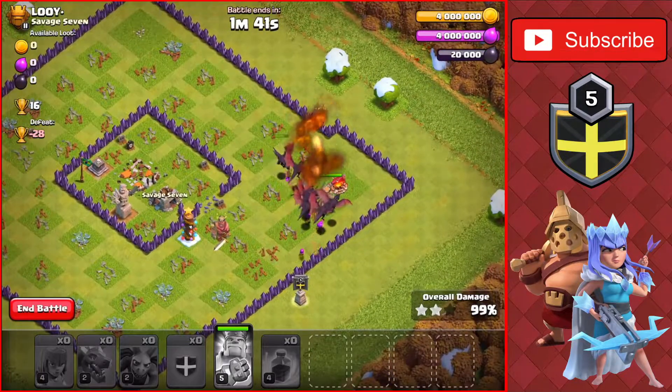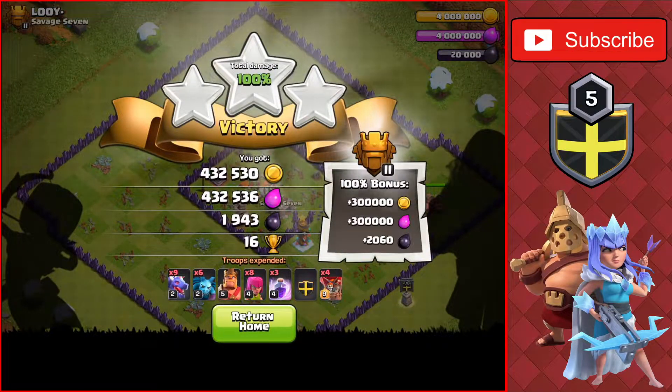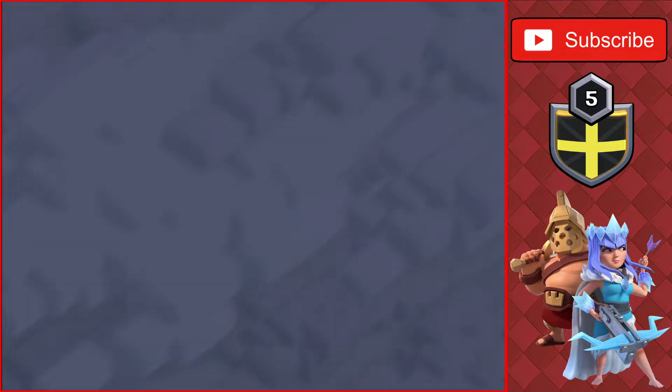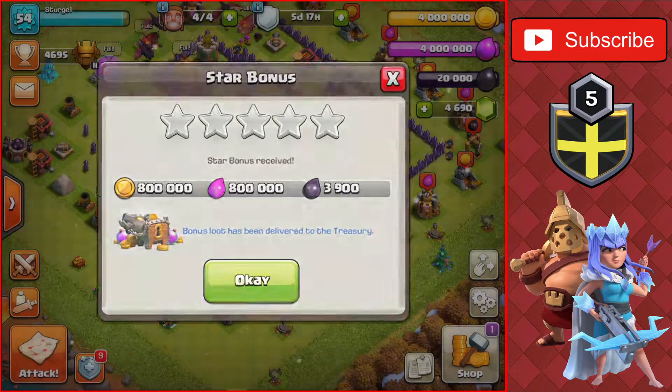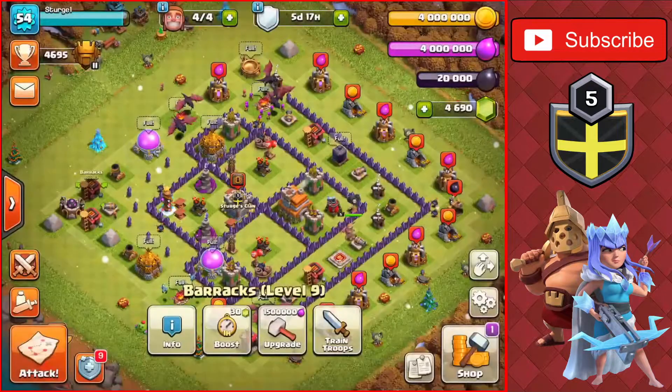Last building — three-star there for plus 16. Very good attack there. Let's see where we end up with the trophies. I think we have five trophies left — and we do, five trophies until we get to Titan 1. Let's find that last base.